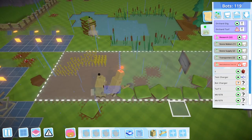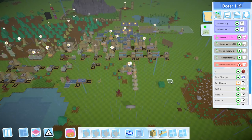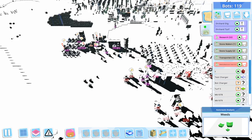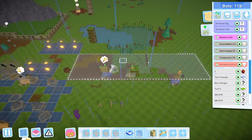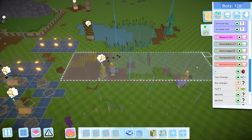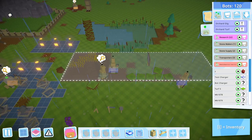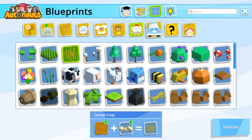You guys keep building all this stuff, please. The turf bot is working it — check that out. I don't know if I should have this cereal farm over here. But it feels like straw is useful for many different things. So let us figure that out. I'm not sure if we're going to use cereal and stuff — let's check the Autonautopedia anyway and find out.